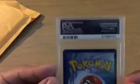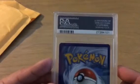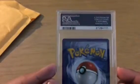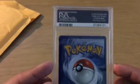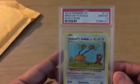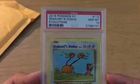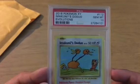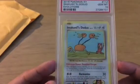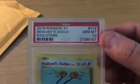So this is a PSA graded card, as you can see — there's PSA. This is a PSA 10 graded. I think I remember what it is. So we have ourselves a 2016 Pokemon XY Evolutions — a Doduo. It's Imakuni's Doduo. And this is a Gem Mint 10.